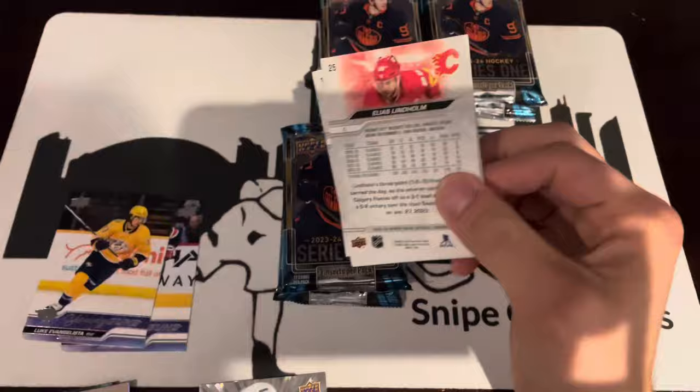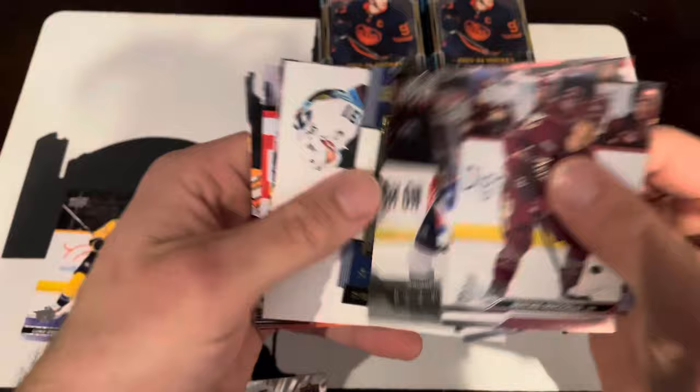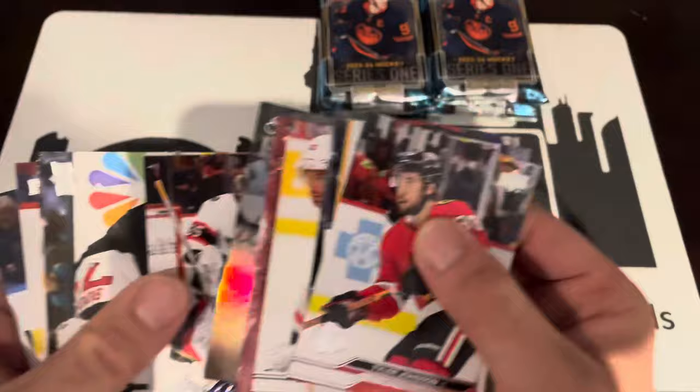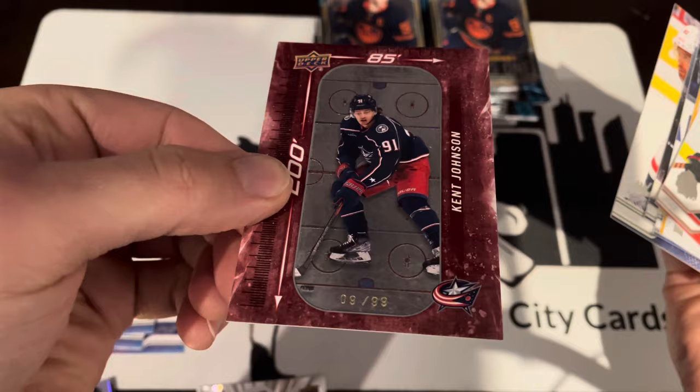Let's see if our fancy stuff is in the bottom left stack again. We have Debut Dates Vincent Desharnais, Superstar Honor Roll Mark Scheifele, UD Canvas Daniel Sprong. It was here last time — and it's a red rink card, so those are numbered to 99. We also have a Mirror Lion and Young Guns, Special Edition Brayden Point. And it is Kent Johnson, numbered 9 of 99. Red rink.